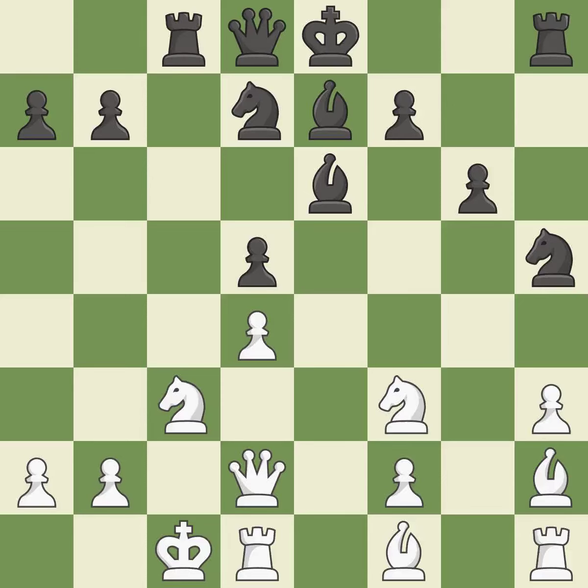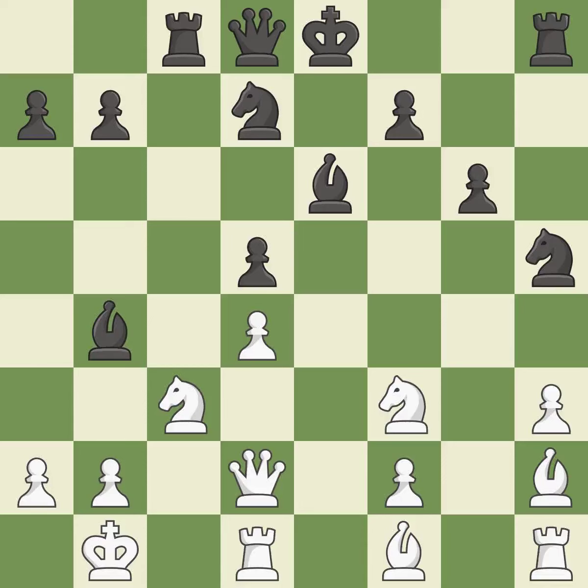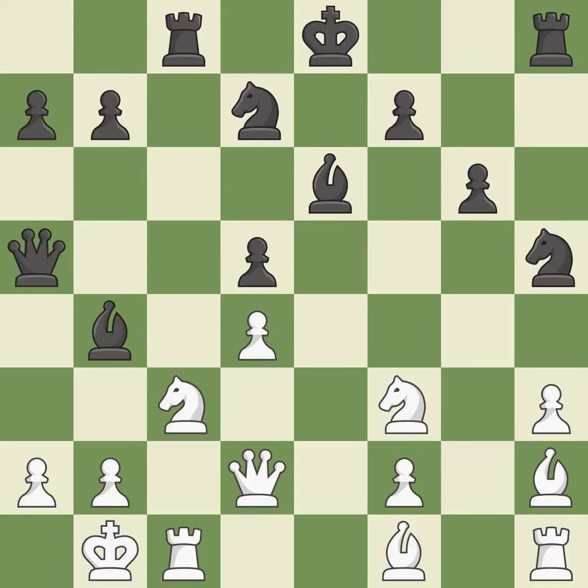A knight is attached to the king. This is not the best approach — it is incorrect. By growing a queen from its beginning square, this activates the queen. The rooks are linked by this, making it easier for them to work together in the future. It is a fair deal after all captures.